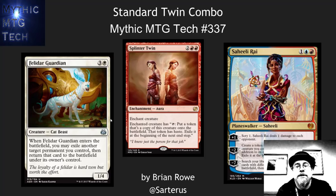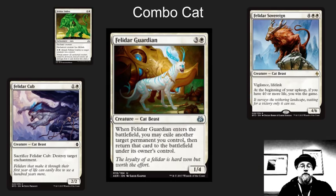Hello, this is Brian Rowe with Mythic MTG Tech number 337, where we look at the twin combo brought into Standard and wonder if R&D has gone crazy. First, though, we need to look at the Felidar Guardian and the importance of this cat. Apparently, it's some type of a tiger puma with horns. I am referring to this from now on as the combo cat.